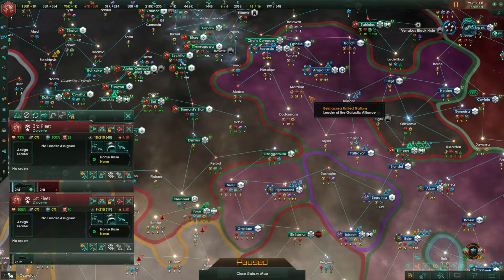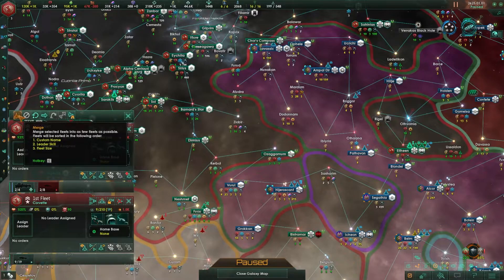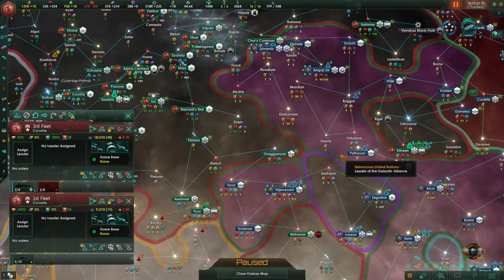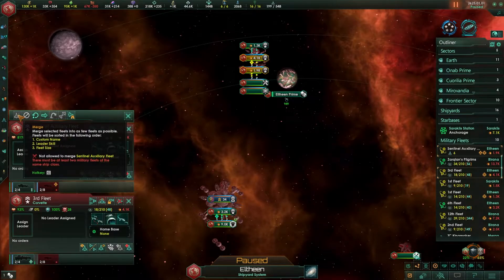Sometimes fleets just won't merge and you have no idea why. For instance, if I have these two fleets selected the merge button is illuminated, but they're separated by somebody I'm not at war with but don't have an open borders treaty with — then it'll say they're merging but that will not happen because I can't travel to their space. So fleets won't merge even though you don't get any warning. Another thing that will keep you from merging fleets is different drive types or different types of fleets. If you check the tooltips they'll usually give you an idea of what's going on — like this says there must be two military fleets of the same ship class, so therefore those two fleets will not merge.